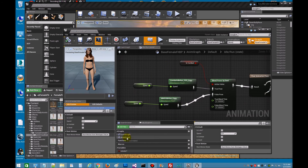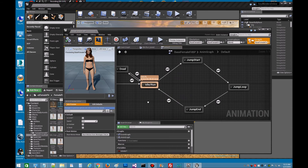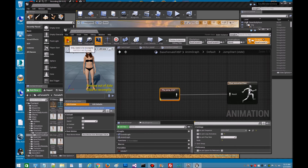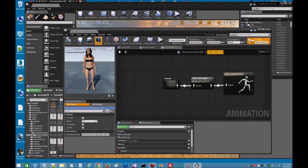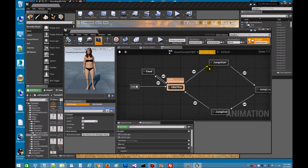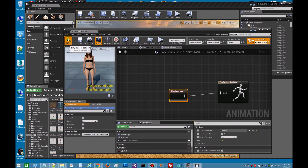We did everything in there, so let's go back to the Anim Graph, State Machine. Next we're going to do the jump sequence — remember we had three animations we've got to load. Double-click the jump state. We'll see the Jump Start Copy — we're going to replace it with our Jump Start. Compile, save, and go back up. Then Jump Loop — double-click, single-click, change this to our Jump Loop. Compile, save. And then Jump End. Compile, save.